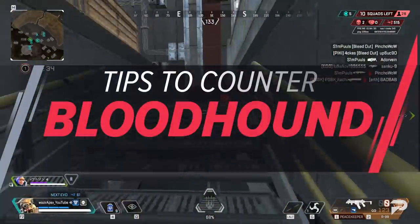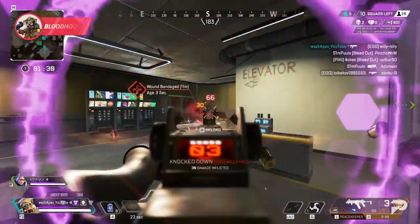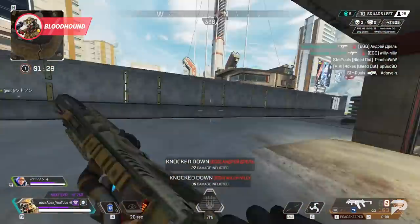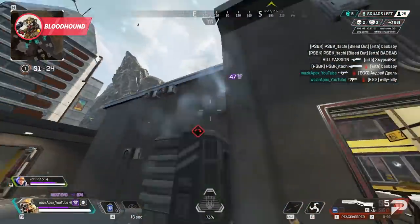As we all know, Bloodhound's scan is what makes them so desirable, so playing around this when you come across one is a must. Keep an eye out for the orange pulse if you're even in range for it, and if you do get scanned, adjust your play knowing that you've been spotted.